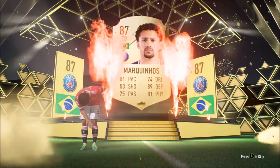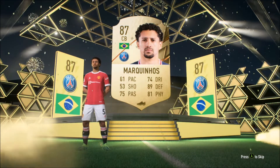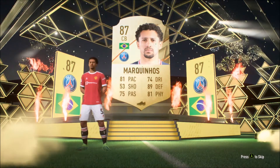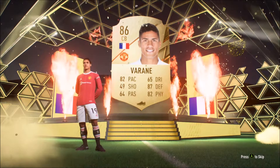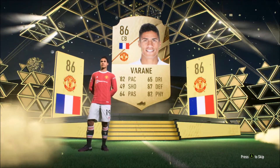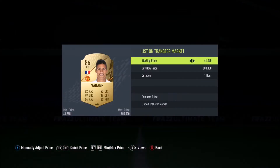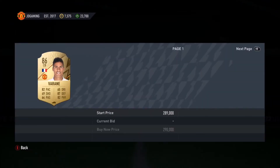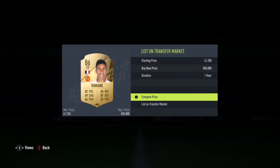Then we got ourselves the rising superstar Marquinhos — and when I say rising superstar I mean rising superstar in FIFA. And then of course we get the one and only Varane. What do I even say about this card — this card is cracked. I used him at center back and just wow, he's even better than last year. Getting Varane and Marquinhos together, one pack after the other — incredible.